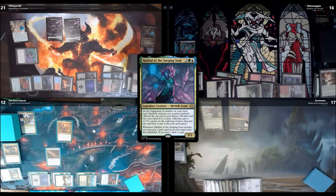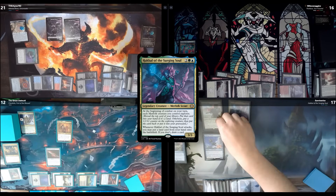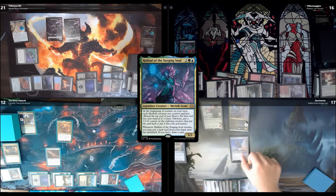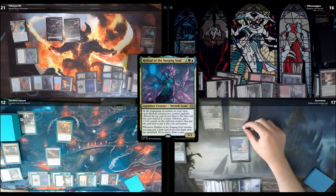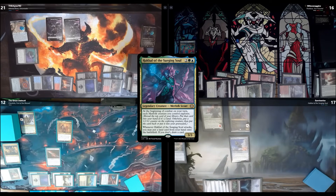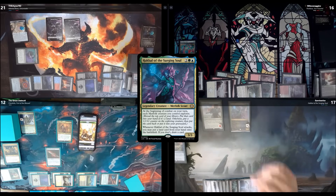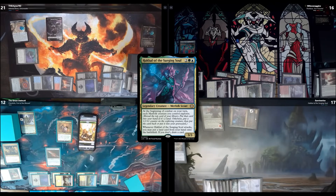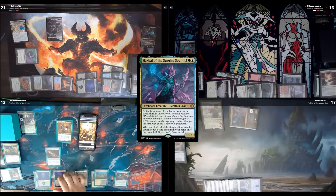Which Merfolk is going to explore? Deep Root Elite explores and gets a +1/+1 counter — I'll put it back. Habak explores and gets another counter. I explored into Thieving Skydiver. I'll attack Spencer with my commander. I don't have any lands to play so I draw a card. That is my turn. I play my Swamp — my commander costs five now. Well, at least your commander doesn't cost nine.